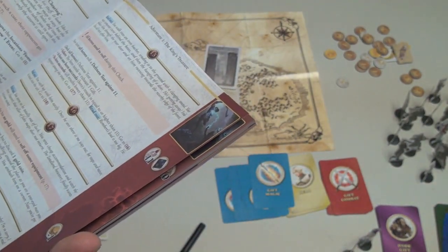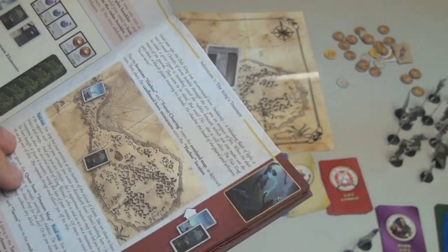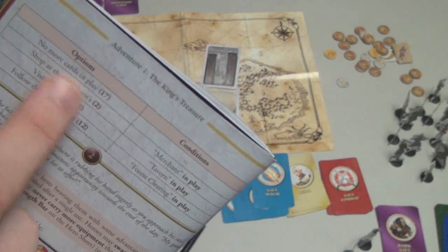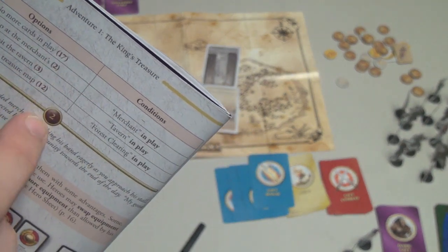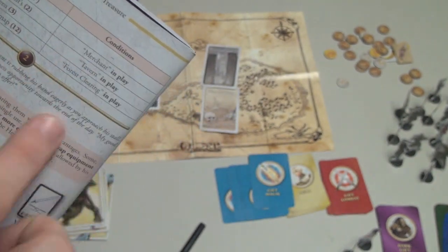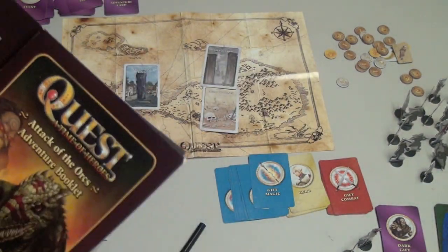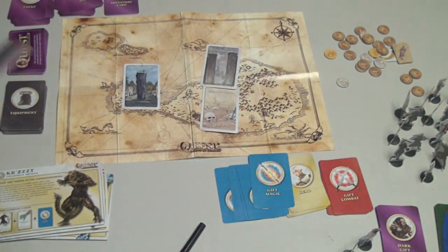There are going to be a lot of points in the game — it's basically like a choose-your-own-adventure book, where it will say here are your options: if they have no cards in play, do this; if they want to do something else, do this or this. It tells you where to go and you turn to that number. Many times you'll have one choice to make and everyone has to do that. On the back is a whole bunch of symbols showing what the different cards mean.